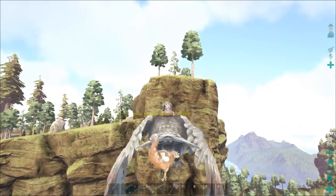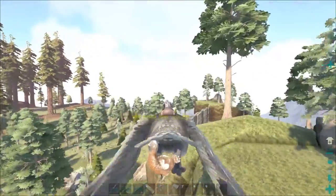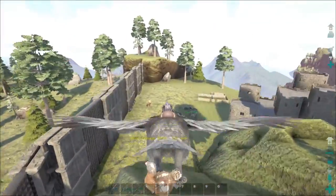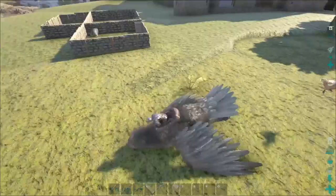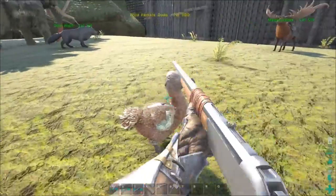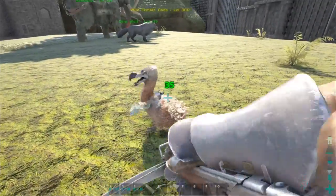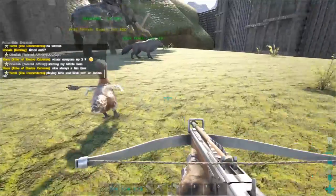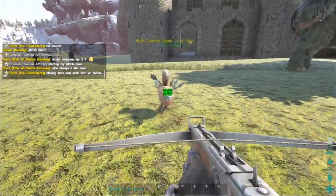Alright, we got our second victim — a level 300 female dodo. We're just going to keep bringing these suckers in. With this guy, we shouldn't need to put him in a taming pen. He's just a dodo, he's not going to attack us or really anything. Let's just use regular tranq arrows. Alright, that's two.